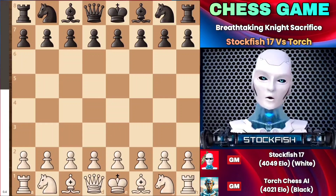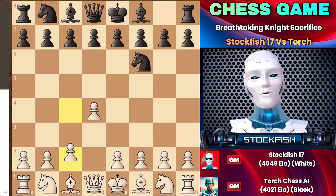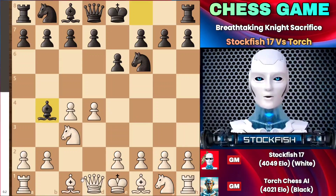Let's get started without wasting any time. I started the game with d4. Torch responded with knight c6 and after c4, e6, employing an opening where Torch even considered bishop to b4, delving into the Nimzo-Indian defense. One of my subscribers told me to play this opening so that I could illustrate how to employ chess tactics and strategies in the Nimzo-Indian defense and Queen's Gambit Declined.